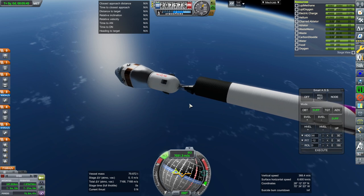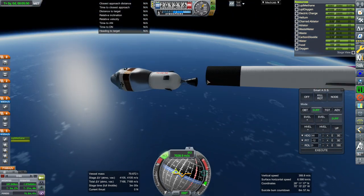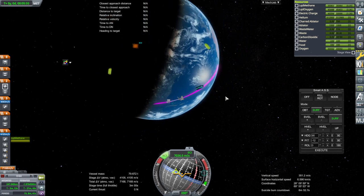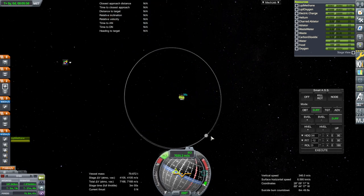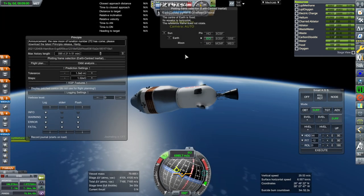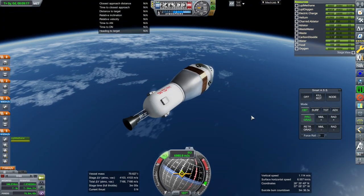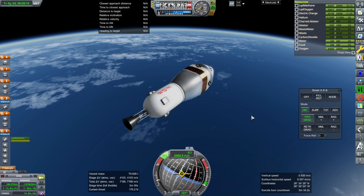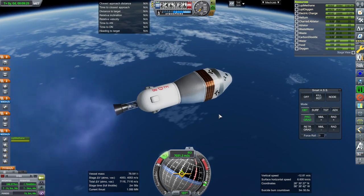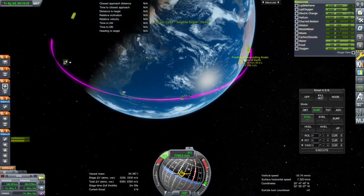We came close to hitting the interstage there. I'm going to coast to apoapsis — we do have the delta-V here for a transfer. Now with Principia — oh, it didn't even line up with the moon. Good thing we don't have any crew on board. We need to check whether the solar panels are working properly too. Ignition. Okay we are in orbit and we have enough to transfer to the moon in theory.